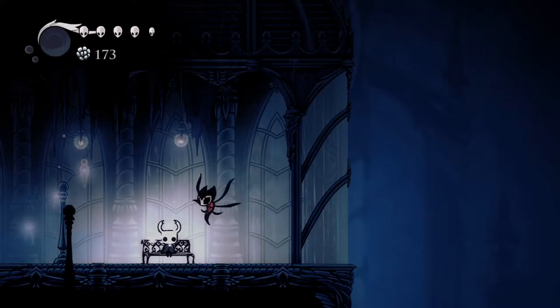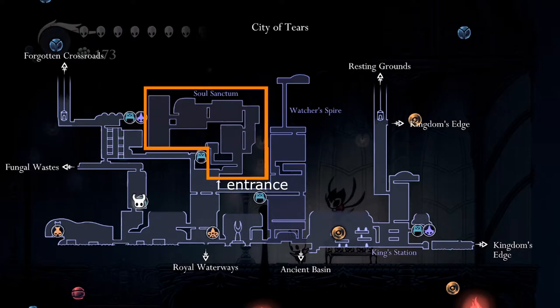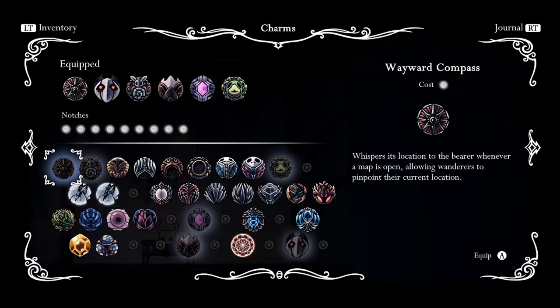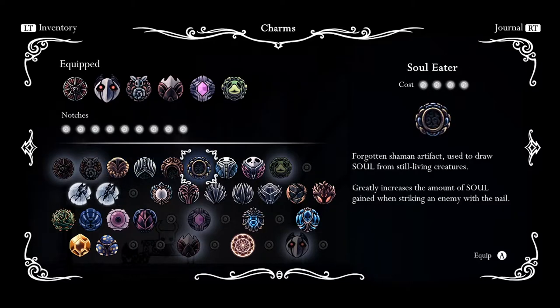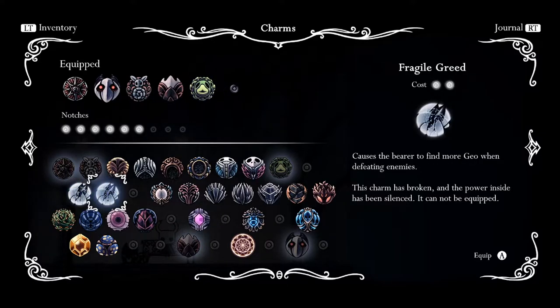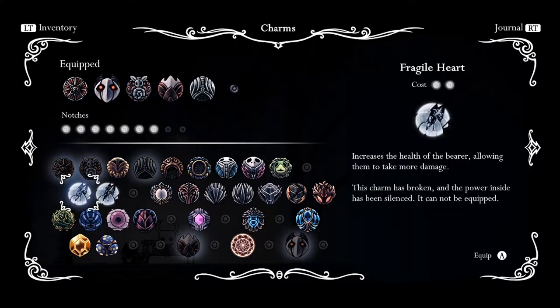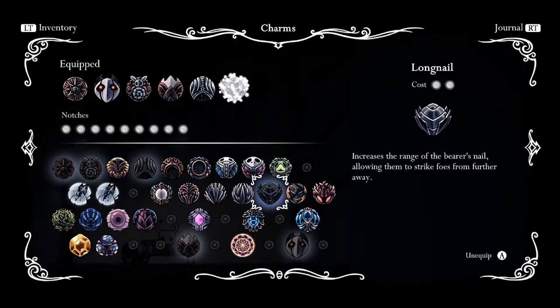This time, I want to go back to the Soul Sanctum. I think the best way to get there is by going up. But first, let me look at my charms. I think this is a pretty good set, but I'm going to take off the Quick Focus for now. It's good, but I think it's better in boss battles than for regular exploring around.